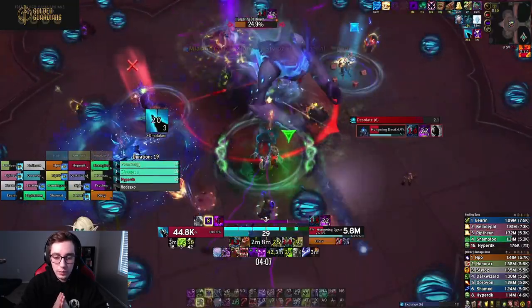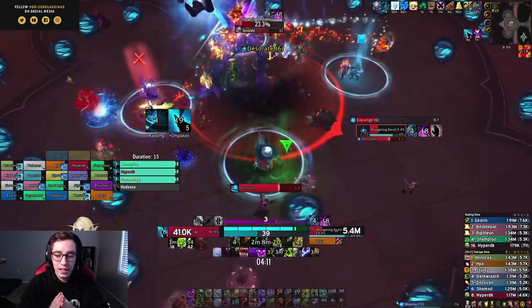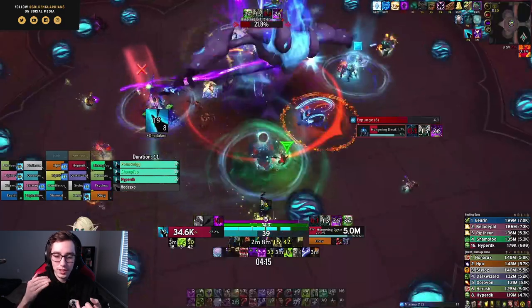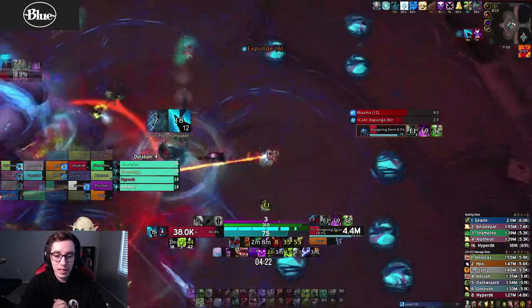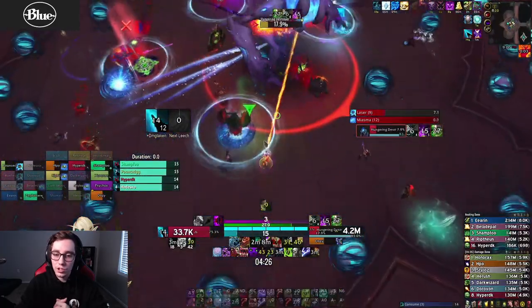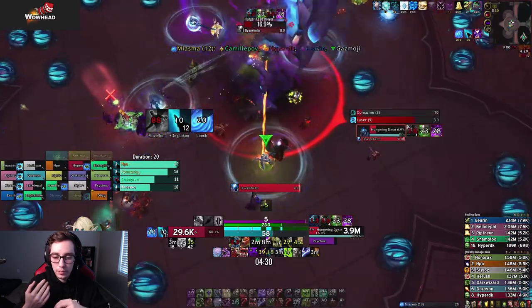Around the four-minute mark — about 4:10 to 4:15 — is where your second Army, Unholy Blight, Dark Transformation, Abomination Limb, and everything will line up. This is also where you want to use your second IQD and hope that you get a stat proc off it instead of healing a random person.